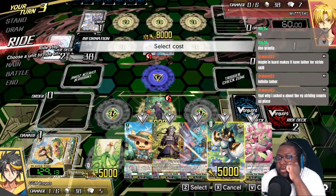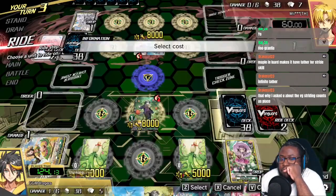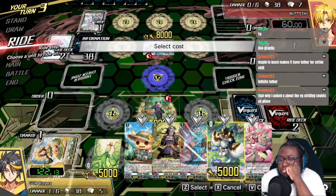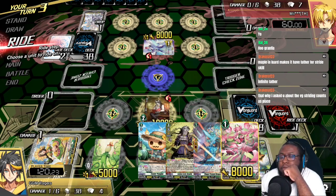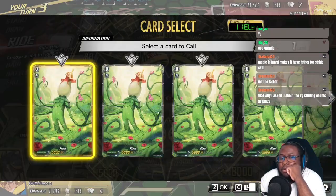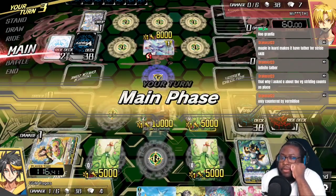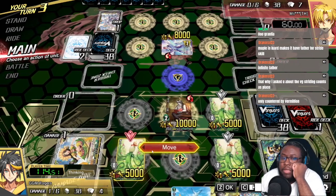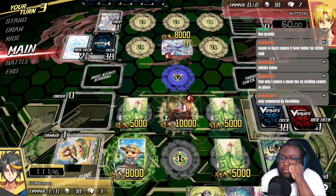I think I discard crit too. Yeah, I think I discard crit as well. It's only countered by Vermilion if Vermilion actually touches your drop zone — then yes, it does.